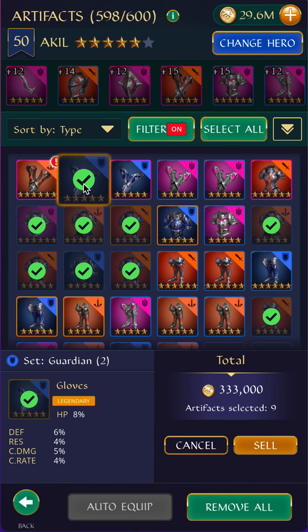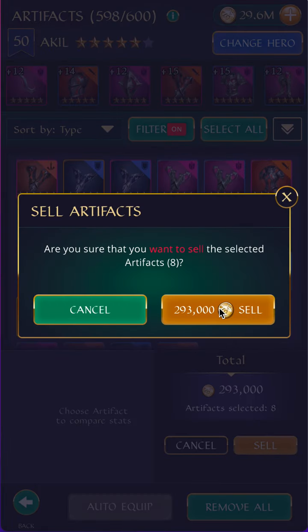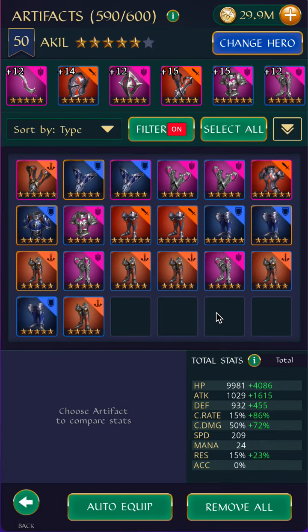This is the same thing really, but it doesn't even have speed. We can keep it for now but I'm not thrilled with it. This one is much better — crit damage, attack, and crit rate. These are the things I like. Let's sell the weaker ones.